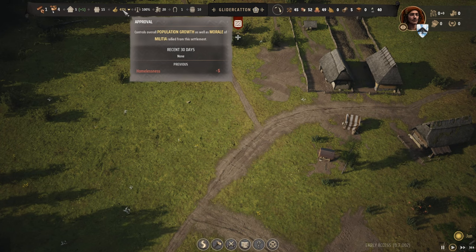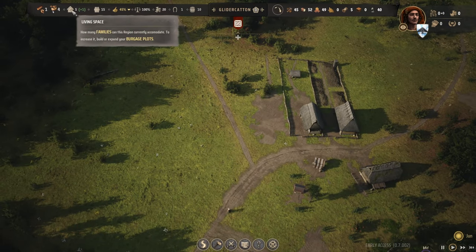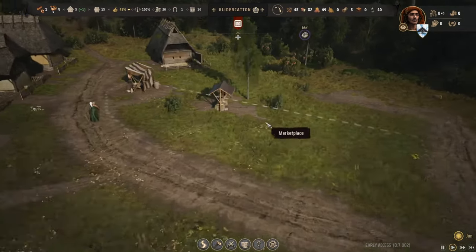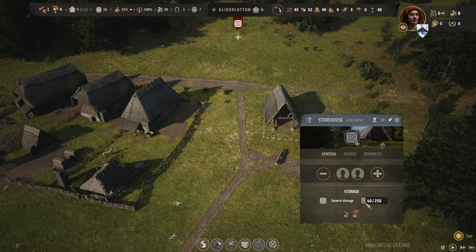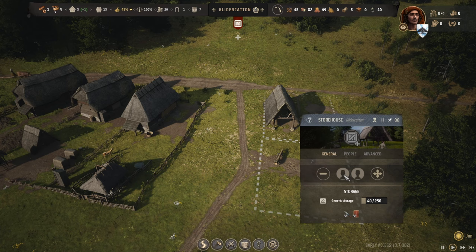Our approval has gone down a little bit - should bounce back up. Let's see what's going on in storage: generic storage, 40 out of 250. That's where they put the delivered weapons - we've got 20 large shields, that's what we saw in the notification for leveling up, plus 20 spears as well.